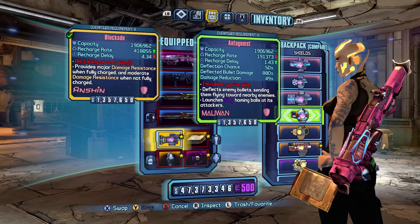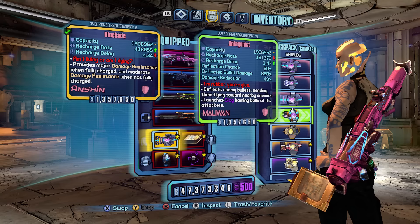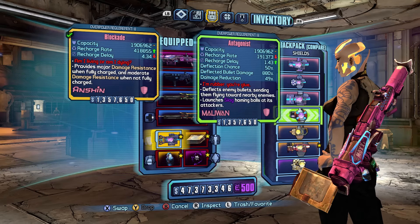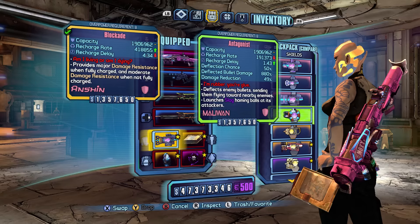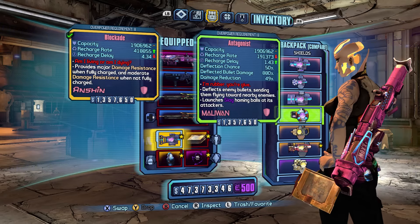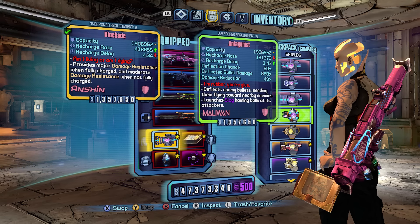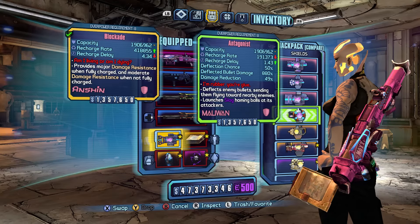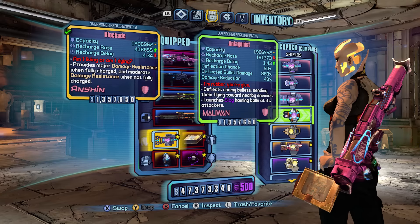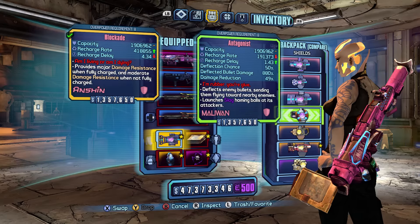And if you're Maya with Kinetic Reflection, you kind of get that bullet reflection anyway - although the Antagonist with the 880% damage is a little cooler. Stacking those is really awesome because enemies just have no chance of getting to you. But the Blockade for me was just a little more consistent. As you can see in the stat comparison, the much better recharge rate at the same capacity. The delay was kind of canceled out by Ward and Inertia, and that damage resistance just makes the Blockade so damn tanky. So that's why I went with the Blockade.